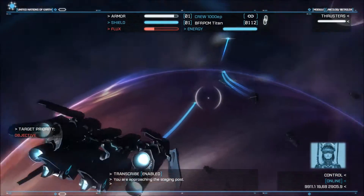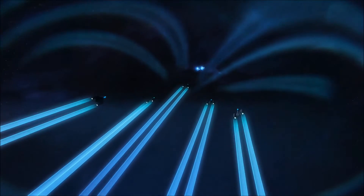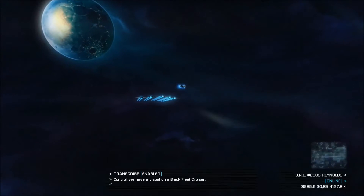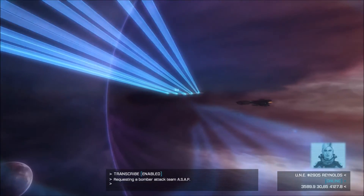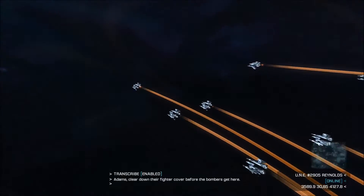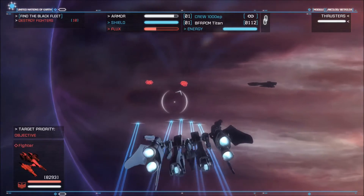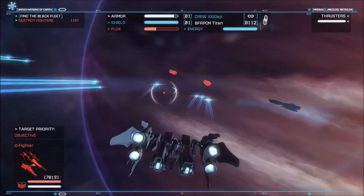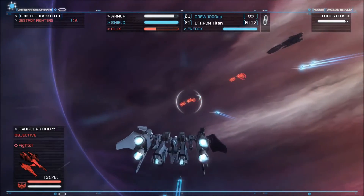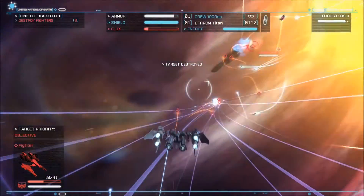You are approaching the staging post - proceed with care. We took a bit of damage there but nothing too bad. Did take out another four Corvettes. Requesting a bomber attack team ASAP. Dispatching bomber team. Clear down their fighter cover before the bombers get here. So our objective is the fighters. Why is there a single cruiser out here on its own? That seems like a bit of a trap. I have played the game before but I don't remember that much of it.